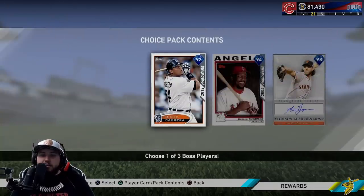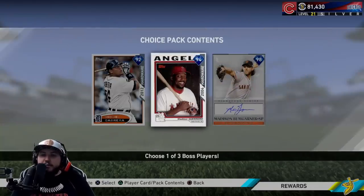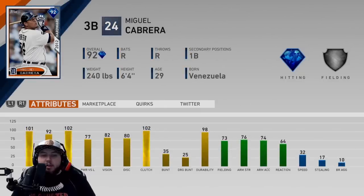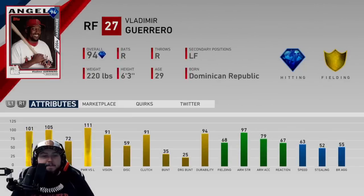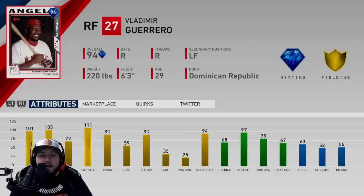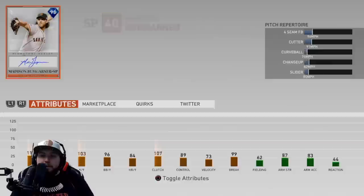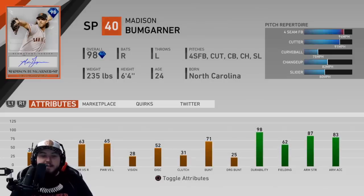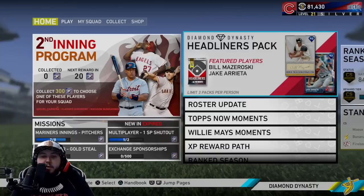The main three bosses are Miguel Cabrera, Vlad, and Madison Bumgarner — they all have really sick stats. Cabrera has pretty good stats. Vlad is amazing against lefties, and with a lot of good left-handed starters in this game, Vlad might not be a bad pick. Then you have Madison Bumgarner who is sick — very good stats, great repertoire, great hitting stats, and some great power for both righties and lefties.